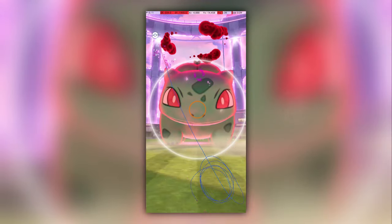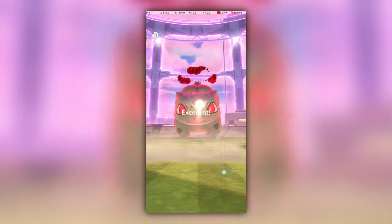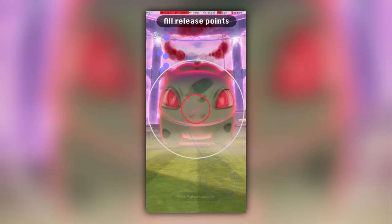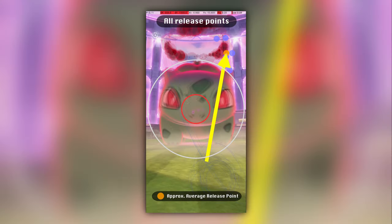Next, let's look at Bulbasaur. This throw is also reasonably straightforward with some practice of Dynamax throwing, since it most closely resembles a throw you might be familiar with from normal catch encounters. Each point here shows the spot where my finger left the screen, resulting in an excellent throw. The orange point shows the spot that I believe you should target, and the arrow shows the direction that your finger should approach the release point. Here is the same set of release points mirrored for those who curve counterclockwise.